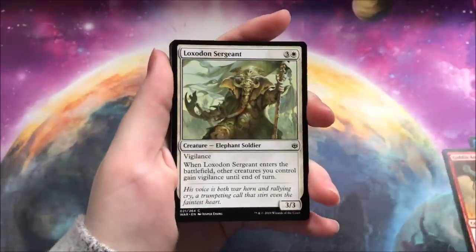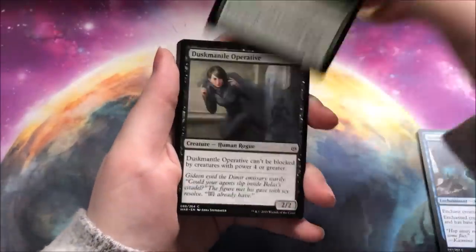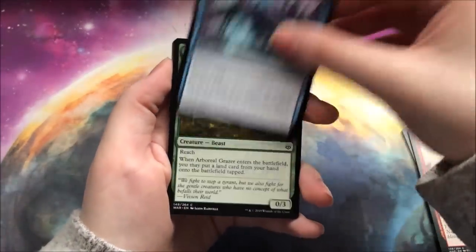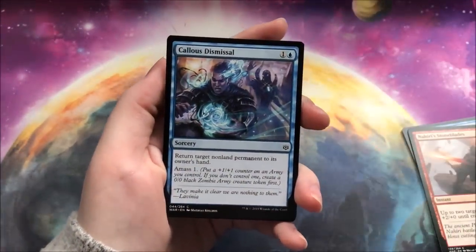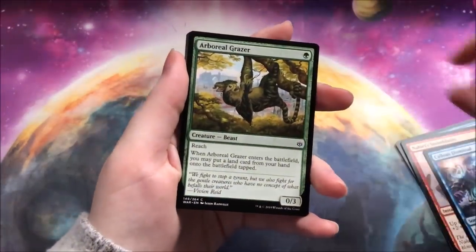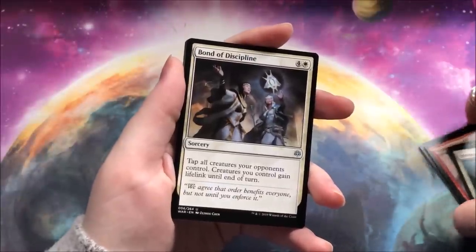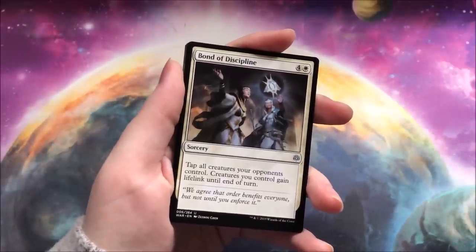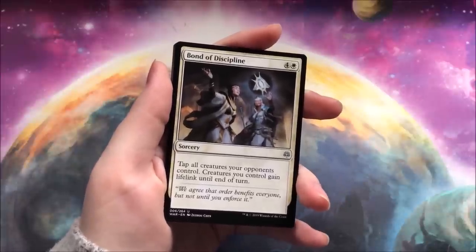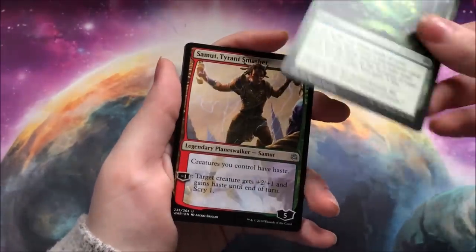Jumping straight into the first pack, I'm just going to show maybe the first two or three packs of commons and then we'll see how we're doing from there. That art — Callus Dismissal — is one gorgeous artwork. This set has a lot of good art in it, honestly. The previous sets didn't have bad art, but we had a time in Magic where the artworks were very untasteful. I really didn't like them.